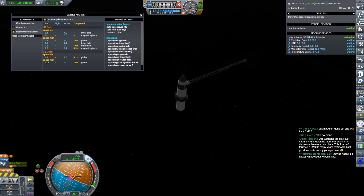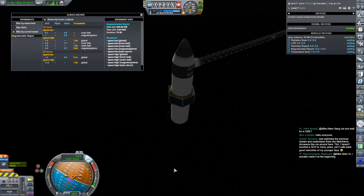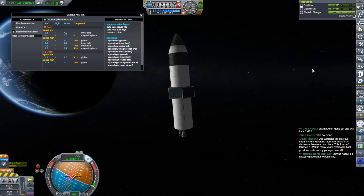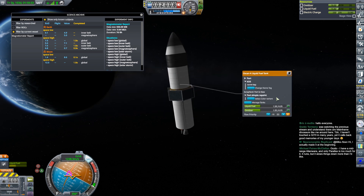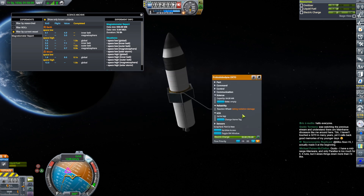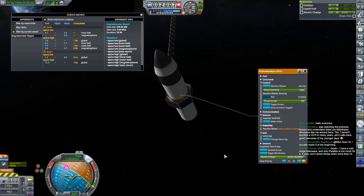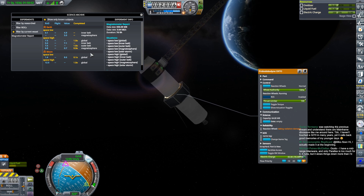This thing has 1071 meters per second of delta-v in it, so what I'm going to do is put it onto the retrograde vector. It does have electricity. The only reaction wheels are in this probe core — control wheel authority at 100%, I guess that's all she's got. So we'll have to wait for it to get itself oriented onto the retrograde, and then we'll pop over to Lunar One and get it down into space low as well.